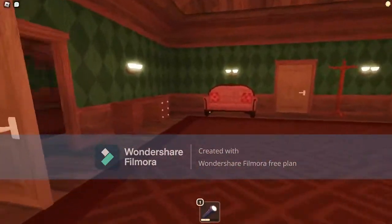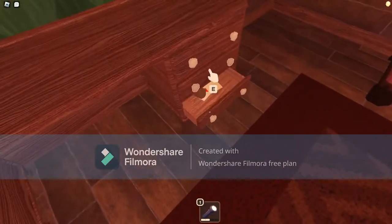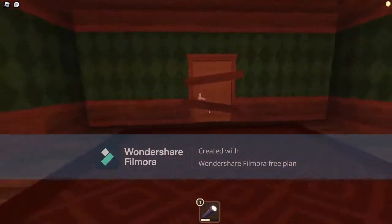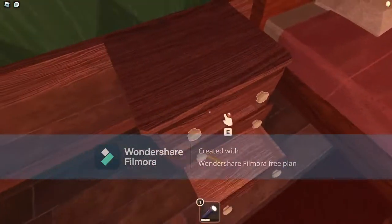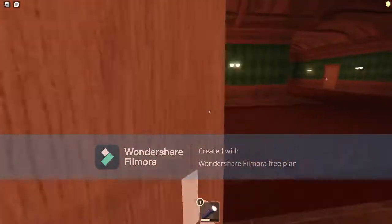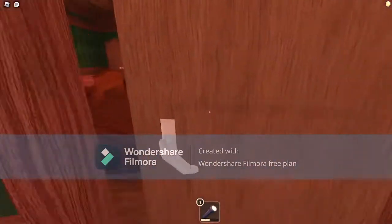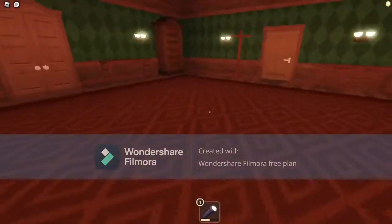Number ten is Timothy. Timothy appears in the cabins, and whenever you open them, he will jump scare you and take a 20th of your health. He is a really weak monster that does not do that much damage — you should not be scared of him. Basically, how you counter it is just don't look in the cabins. But I would still look in the cabins; he just doesn't do that much damage, so I wouldn't even worry about him.